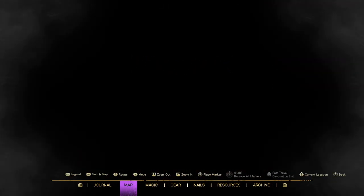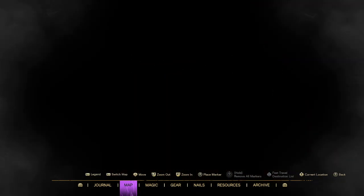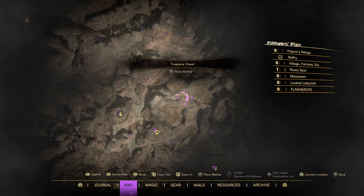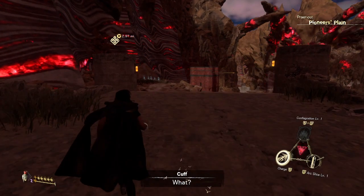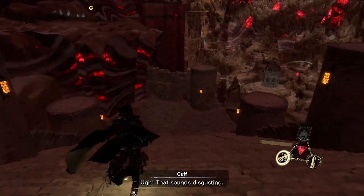Where the fuck is the ball? I'm not traveling two in-game miles, hell no. Zoom out — that's pretty nice. Treasure chest, zoom in, place marker, legend. What the fuck? It's just a way to say we need to keep our eyes peeled. Ugh, that sounds disgusting.